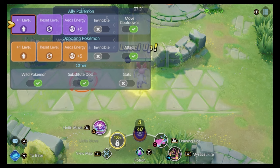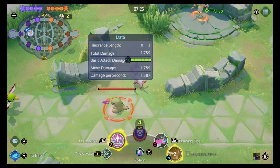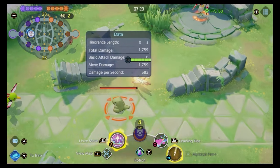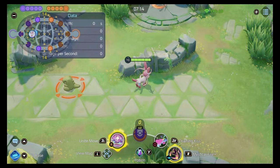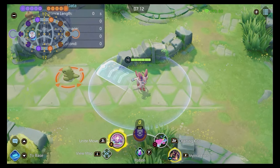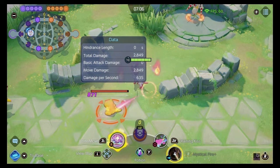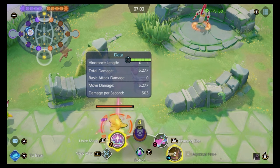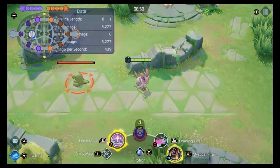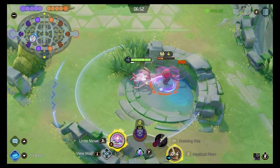At level 10, you get Mystical Fire+, which gives you five flames instead of four, debuffing the enemy's special attack by 75% instead of 60%. The cooldown is also reduced rapidly each time a flame hits — 15% reduction per hit on an enemy or farm. Combined with a blue buff at level 10, the move comes back almost instantly after use.